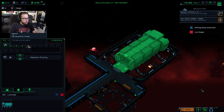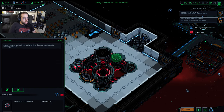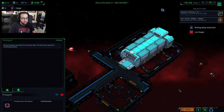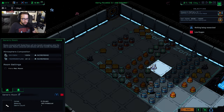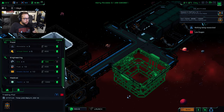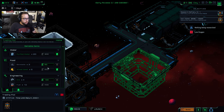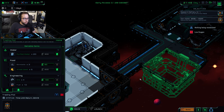Our ship has returned and we got that treasure. That will be taken over to the analyzer, which is going to give us a nice chunk of money. We do have some waste accumulating, so we're going to go to the trading post and sell off our bio-waste. It doesn't sell for much, but you are turning pretty much poop into money.